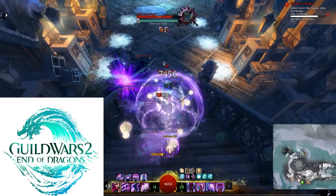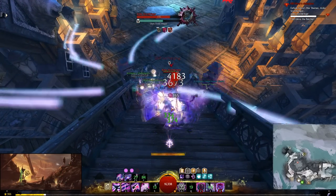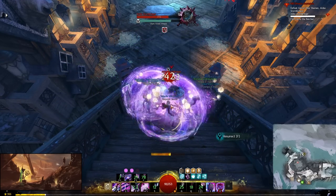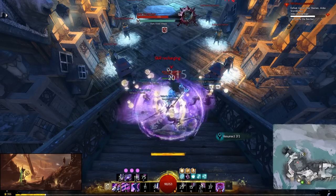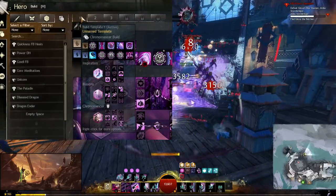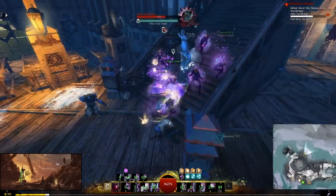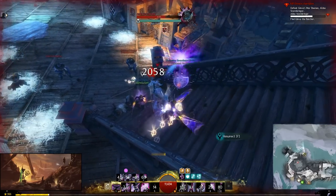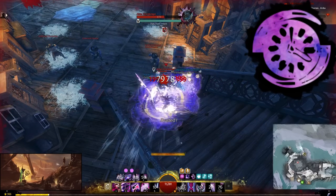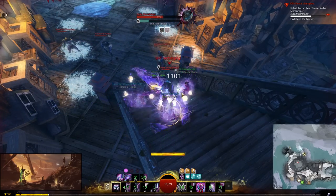With End of Dragons coming out soon, you won't be able to immediately play the new specializations, at least until you learn them. So the purpose here is to have one build that you can survive on, have fun, and still succeed in most situations. You'll only need a few templates set up, and whenever you swap game modes it will automatically change to them. Because we ended with the Mesmer Mirage build, let's start this set with the Chronomancer. If you aren't yet able to use elite specializations, check out my leveling builds video linked below.